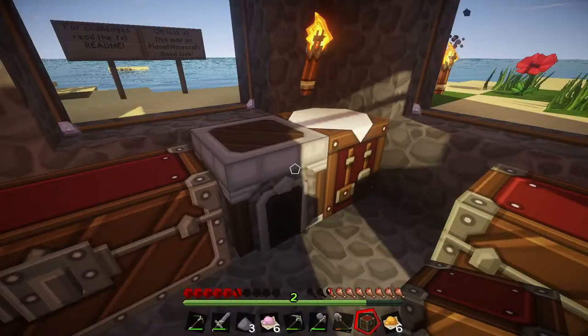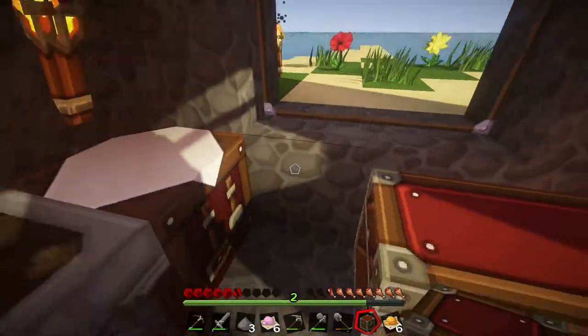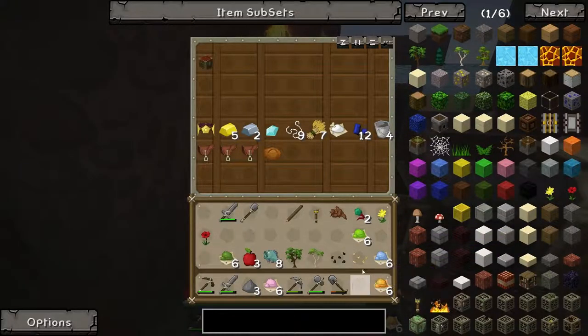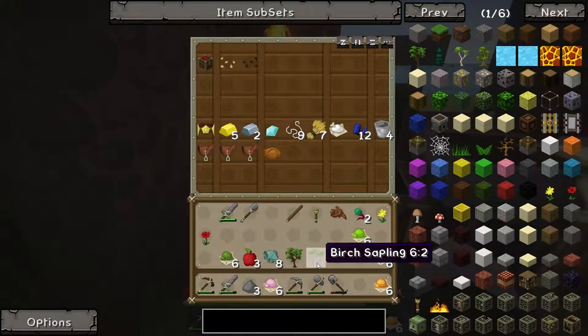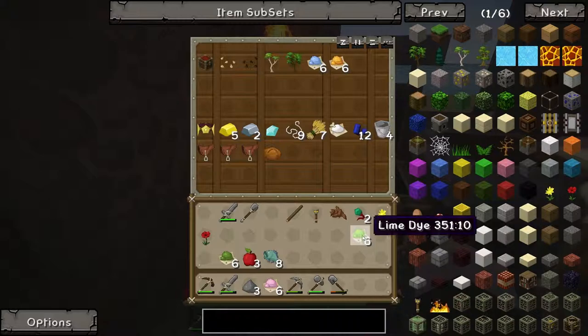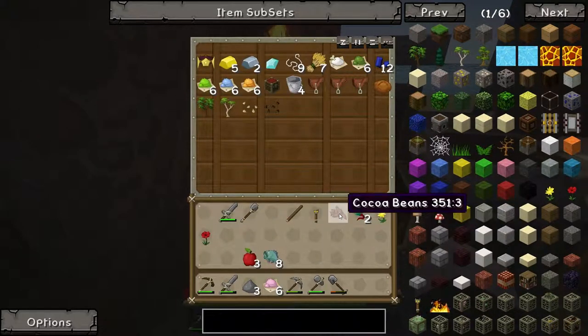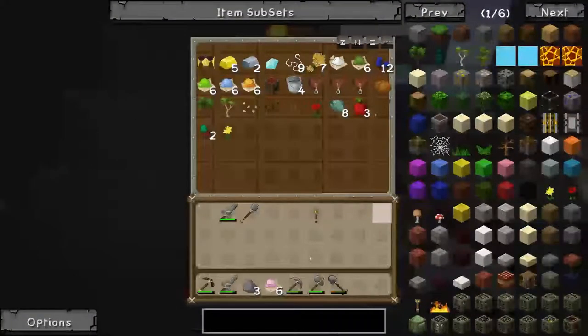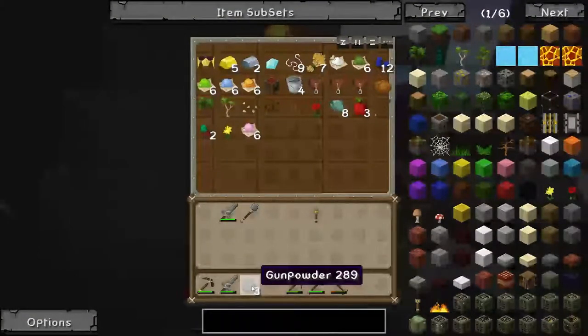I don't know what to put here. Let's just shove a chest in the chest. Seeds go in there. Saplings and all of these dyes — reds and blues and all that stuff. Rose, the fish, the apples, stick, spider, flower, pink, gunpowder.